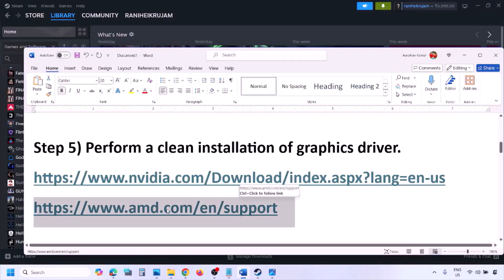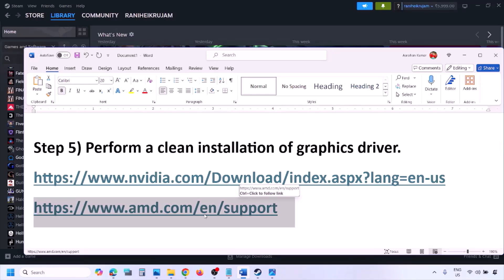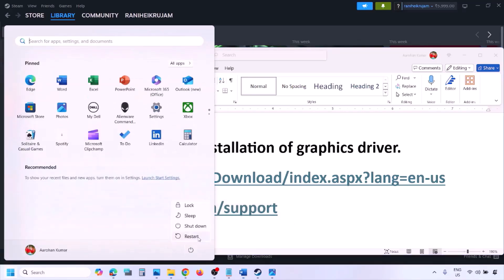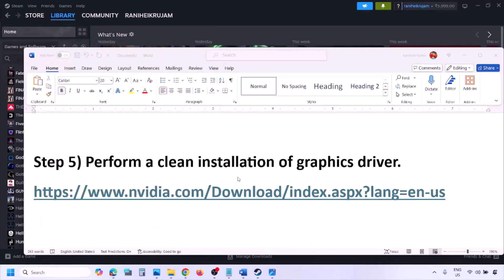For AMD card users, first uninstall the current graphics card driver installed on your computer, then restart your computer. Go to the AMD website, select your graphics card, download the latest driver, install it, restart your computer, and check.